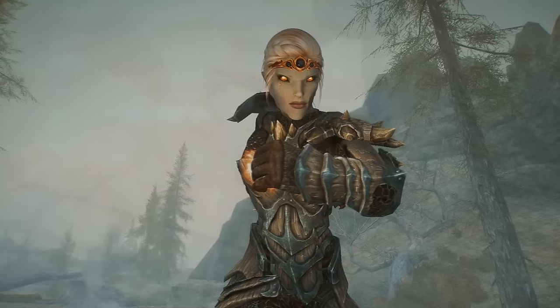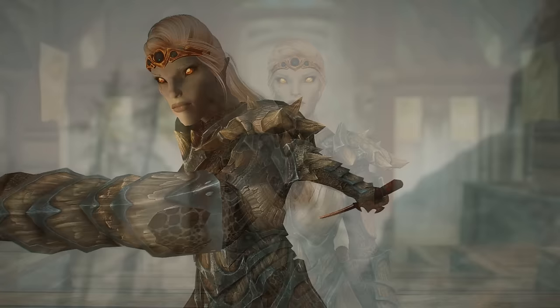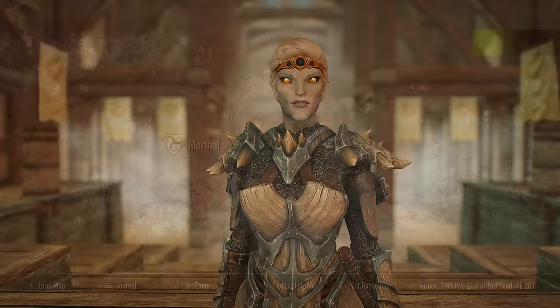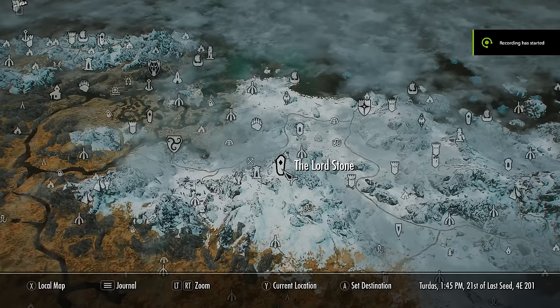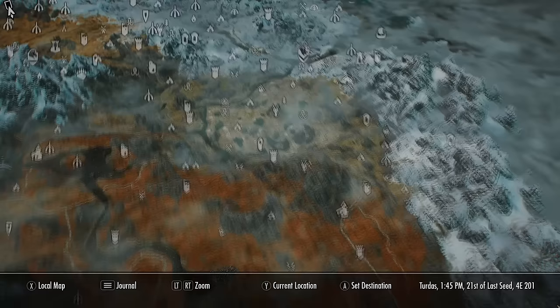For race, I'm using a Dark Elf because it fits the build's backstory, Dark Elves look great, and they have 50% resistance to fire — so you already avoid the fire weakness negatives of being a vampire. They also start with +10 Destruction, which is useful. For the standing stone, I suggest the Lord Stone, located here on the map, which gives you +25 resistance to magic — so you'll have 25% resistance to fire despite being a vampire, and 75% resistance to frost, which is very good since most Skyrim enemies use frost damage.